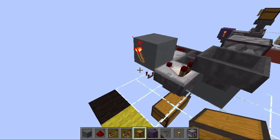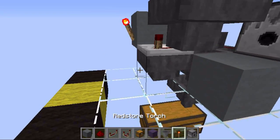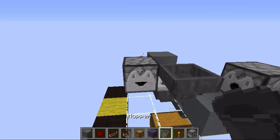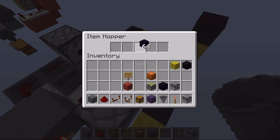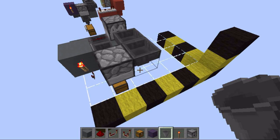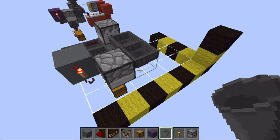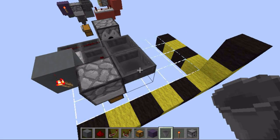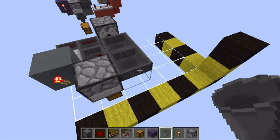Next we want to build the breaking mechanism. For that we want to place a torch and a dropper facing away from the torch, and a hopper facing into the dropper. Place an item inside. This is going to create a falling edge monostable circuit that activates a piston once the comparator turns off. If you want to learn more about monostable circuits, click the link in the description below or in the info segment.